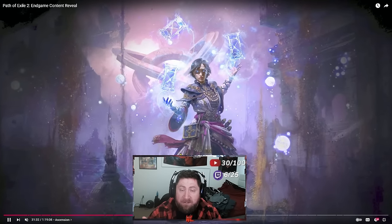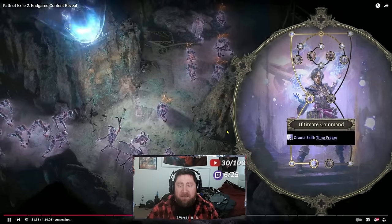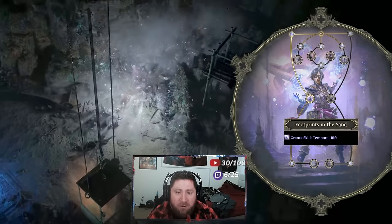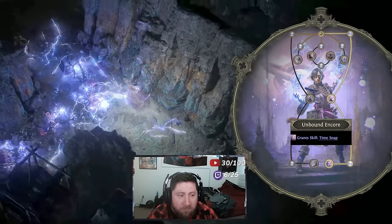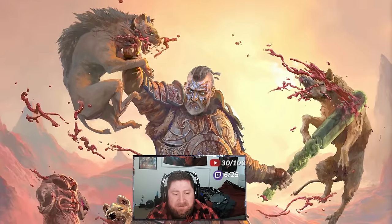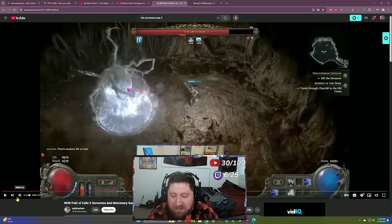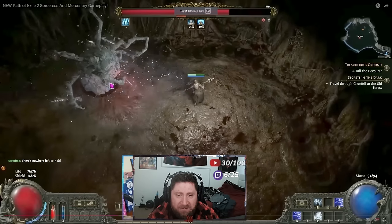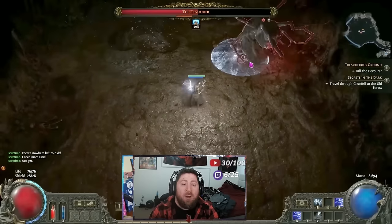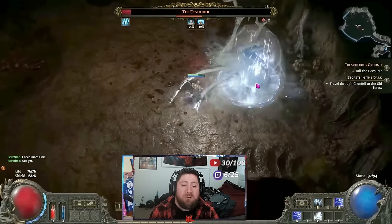I wanted to do just a brief overview and take a first glance at the Chronomancer — excuse me, the sorceress — and talk about a lot of the abilities it's going to have. You've got a wide range: frost is going to be super strong, fire is going to be super strong, and there are a lot of really cool things. This is just a baseline video — we're not going to go too in depth on every single skill — just a brief overview. But the ceiling for the sorceress looks absolutely insane, especially given that boss fight.